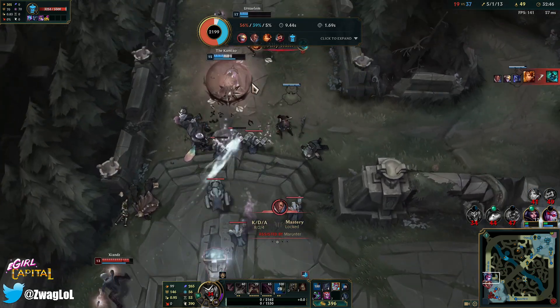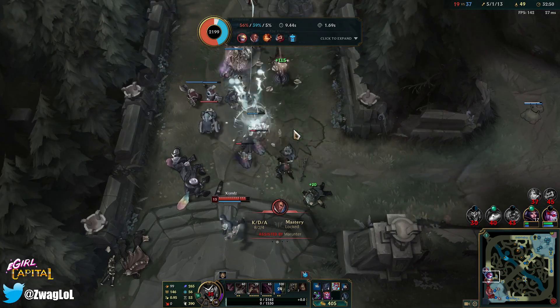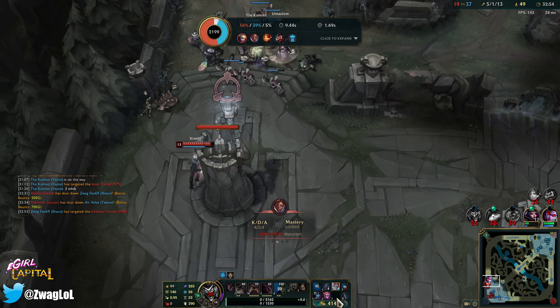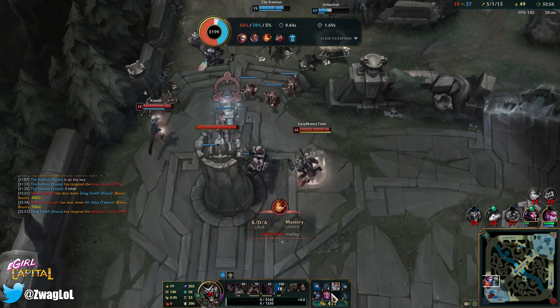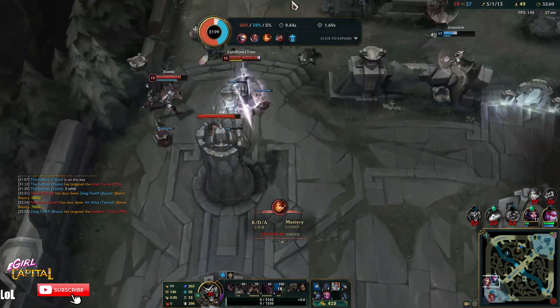Come on Vayne, auto! Oh my God, she missed like six autos. It's okay though — got to the turret. We're still good. Their base is getting destroyed, they can't defend top. They're losing their base — they're saving top turret but Lucian cannot clear all this. They just lost both Nexus turrets to defend that. LeBlanc can just combo in and auto it once — it doesn't matter if it's alive or not.